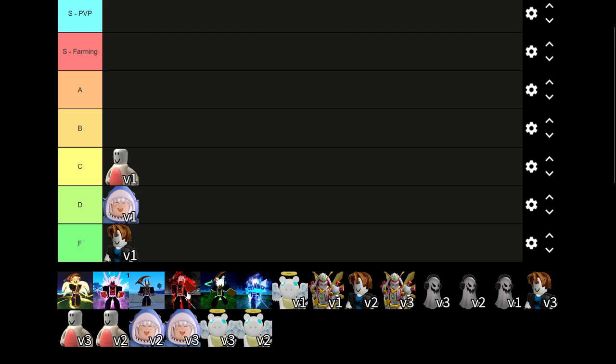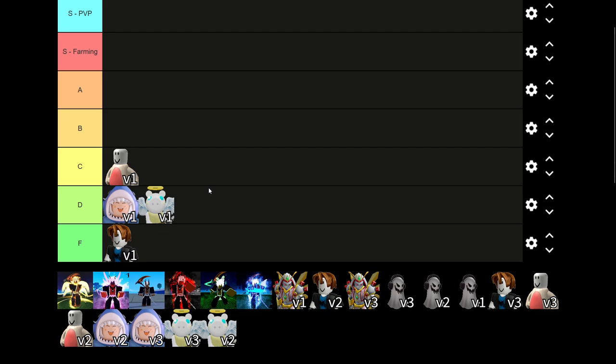Angel sucks — you get an extra jump, extra jumps. I'm probably gonna give Angel V1 D tier. Cyborg gives more defense which is honestly not that bad, I'm gonna give Cyborg a solid C tier.